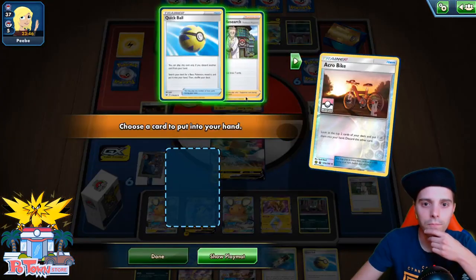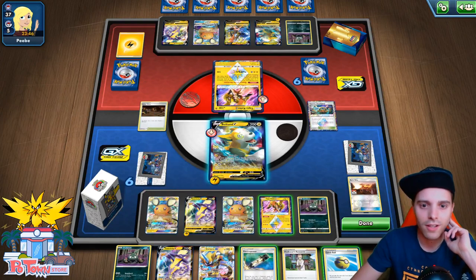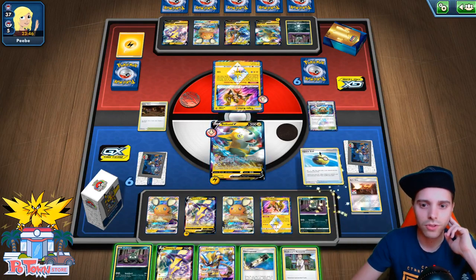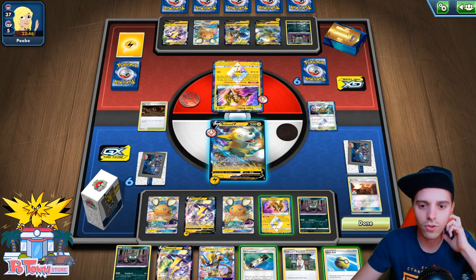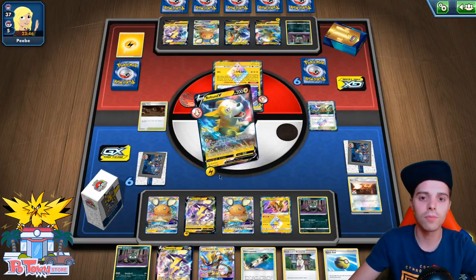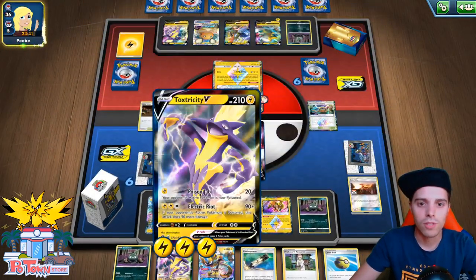I'm going to use Research so we can get ourselves the Toxtricity VMAX, and we also need to find an evolution for the Trubbish. You can also go after our Trubbish, so it's a little bit difficult here in this scenario what to do, but I think I'm just going to Electrify. He will still be stuck in the active unless he gets a Switch card, and we can safely set up Toxtricity. Whatever attacker he's going to try and spam, we can immediately respond with Toxtricity.